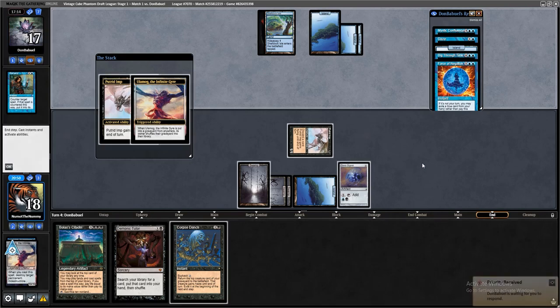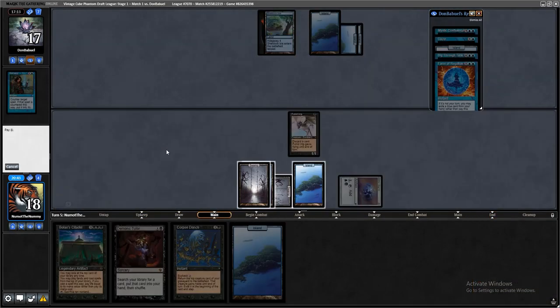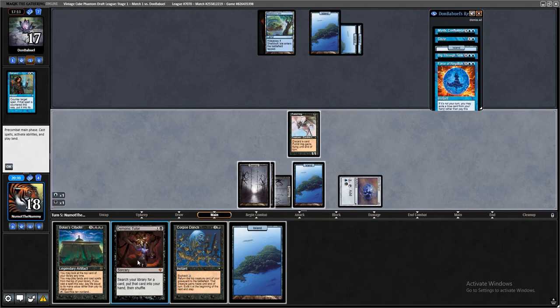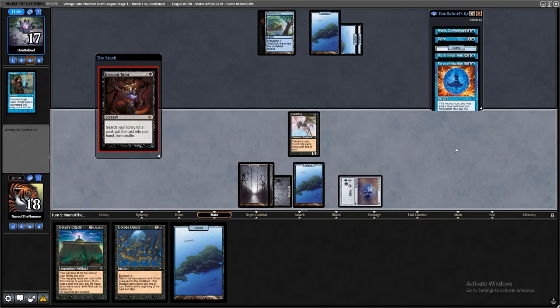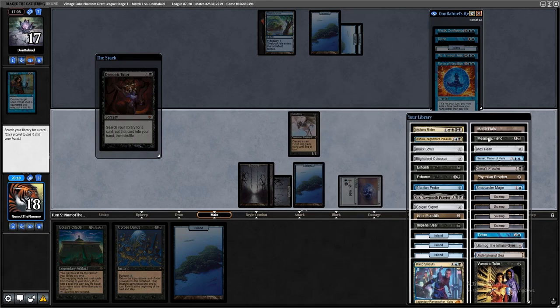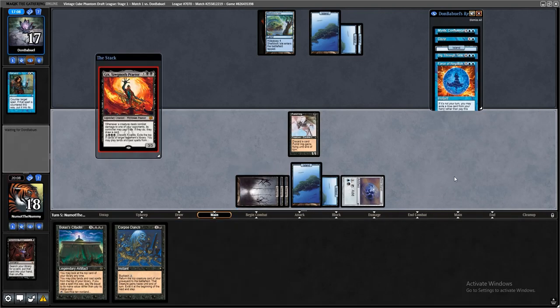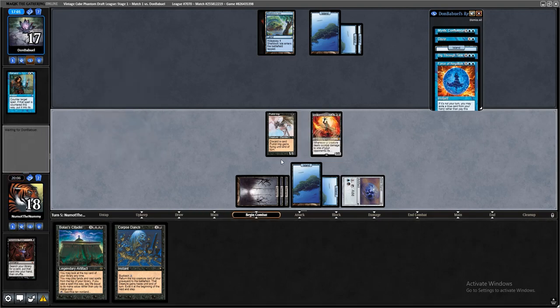I don't want to give them a free turn to counter, so I'm not going to cast anything. What I can do is discard Ulamog end of turn and then go for Corpse Dance. They can remand it — this is a miserable matchup, too many counters. I can't buy it back either because then I let them Daze. Corpse Dance — they can go for the remand. We still get to keep our Corpse Dance.